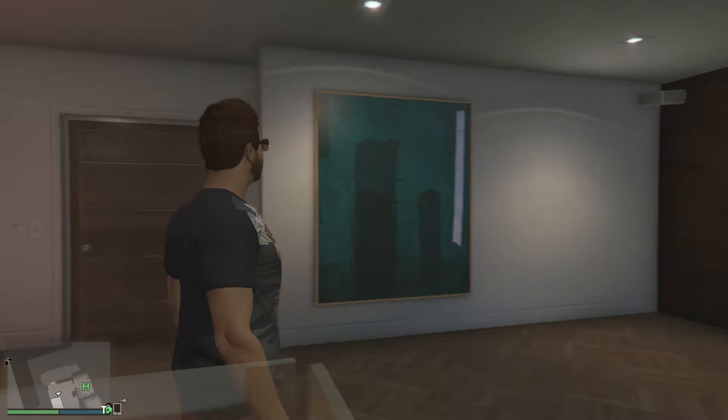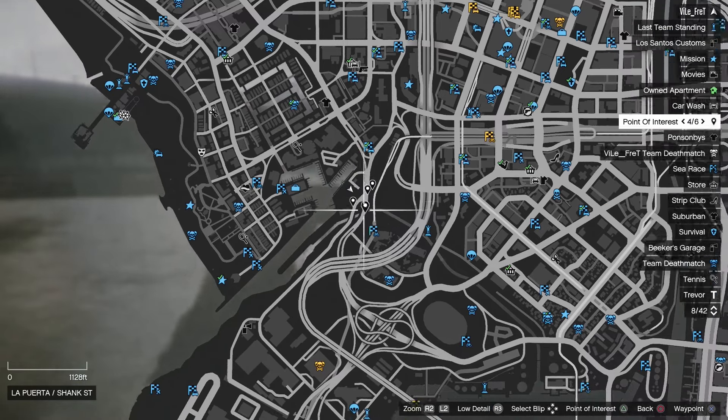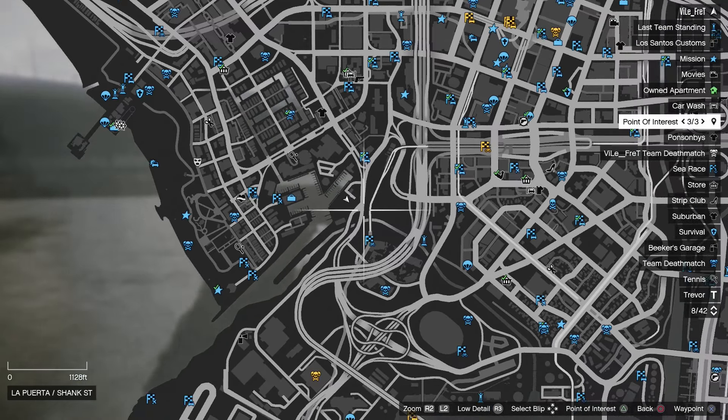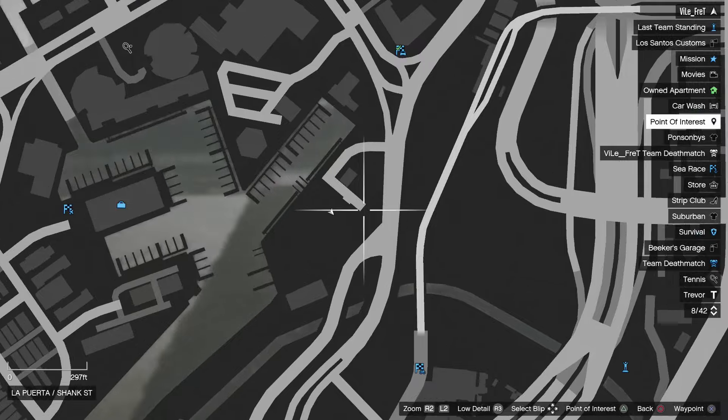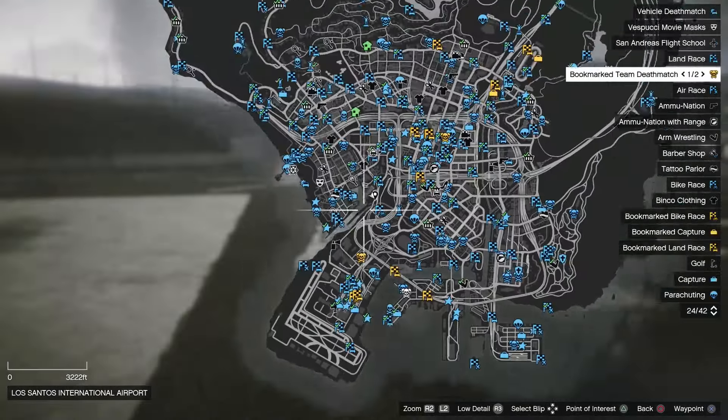Once you've done that, you're going to want to get a helicopter so you can go to this spot I've marked right here. You can go to the airport or really anywhere — as long as you get a helicopter it'll make it much easier to get to these caves.